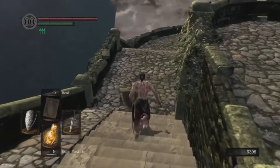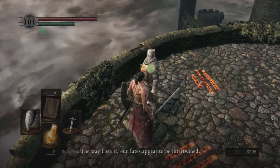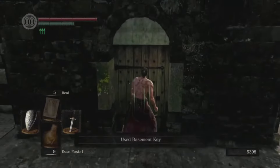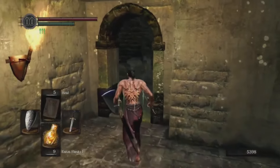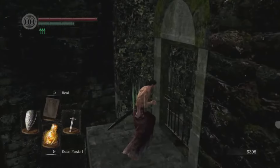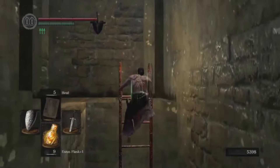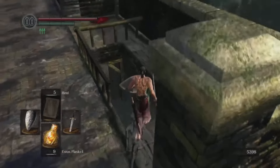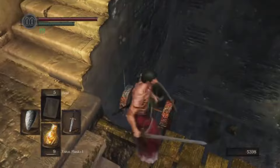Once the boss is defeated, continue down the stairs. On the right-hand side there's an open area with the well-known NPC Solaire — talk to him and get the White Sign Soapstone, which is super important for this run. Then open up the door to the lower berg using the Basement Key, slide down the ladder, and unlock the shortcut by going up the stairs on the right. You can free the sorcerer if you really need to, but this is a cleric build.